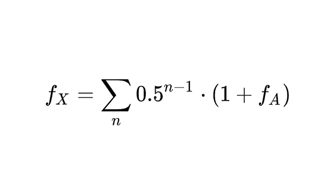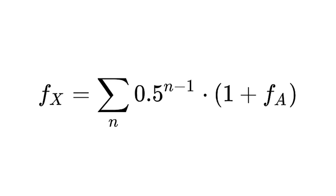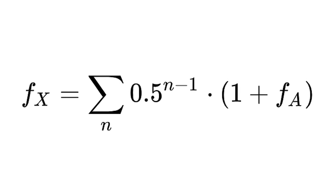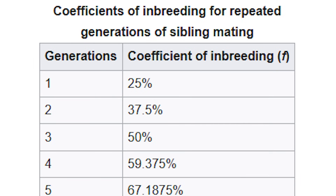His coefficient adds up all the probabilities of someone inheriting the same allele from both their mother's and their father's side. Since each parent has a 50% chance of passing on a particular allele, the formula is built on 0.5 to the power of the number of generations the shared ancestor is away from the parents. So let's take siblings as an example: if your parents are brother and sister, your inbreeding coefficient is 25%. That means there's a one-in-four chance that, at any given genetic locus, the two alleles you inherit are identical by descent, both coming from the same grandparent.